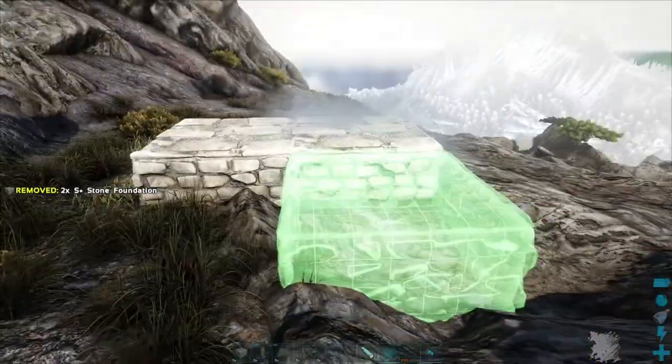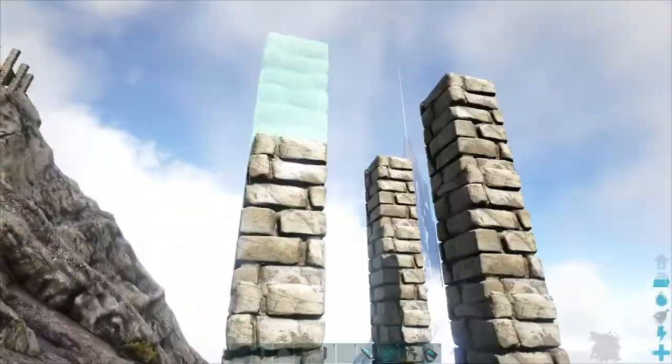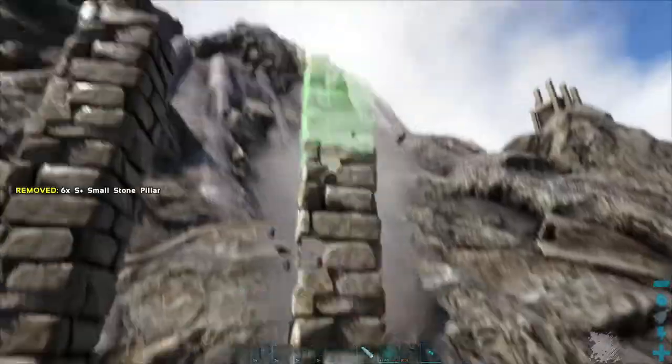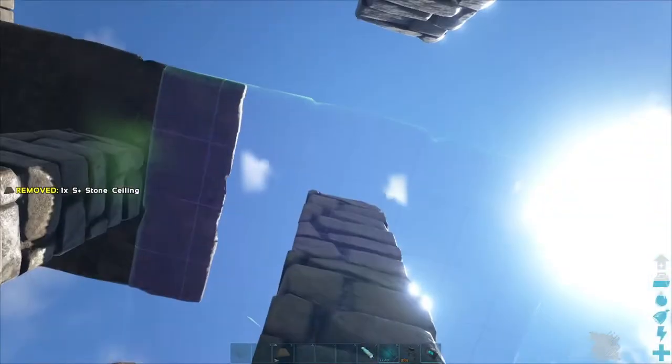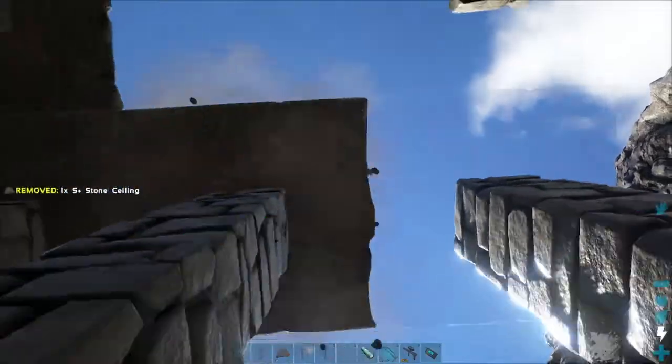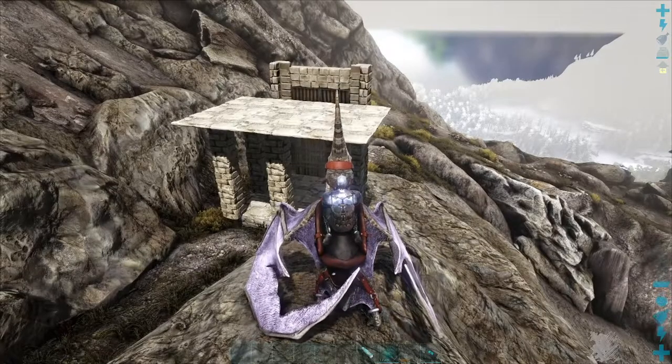I recommend using stone for most of these traps. Now let's build our trap: place a 2 by 2 foundation, then add pillars at 3 wall heights. Then place our gate, close the door, and finally add the ceiling. Now the trap is ready — let's trap our dino.